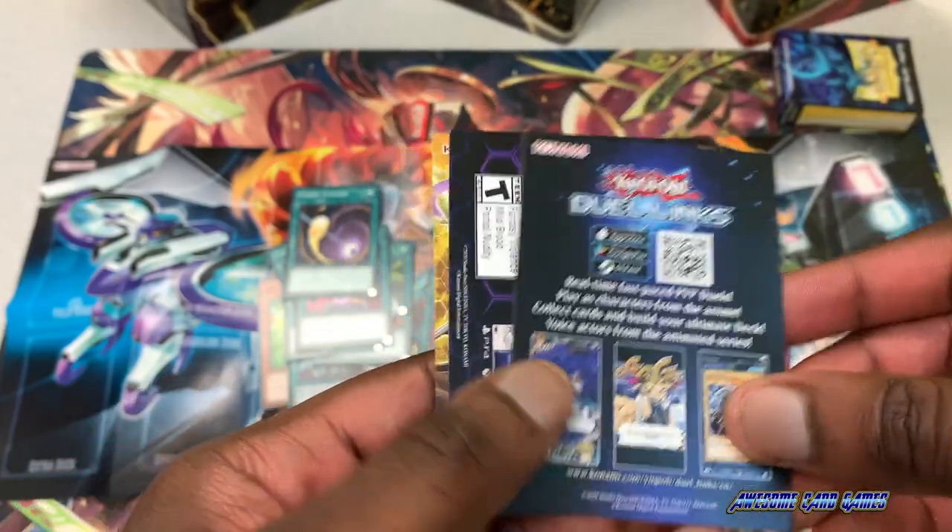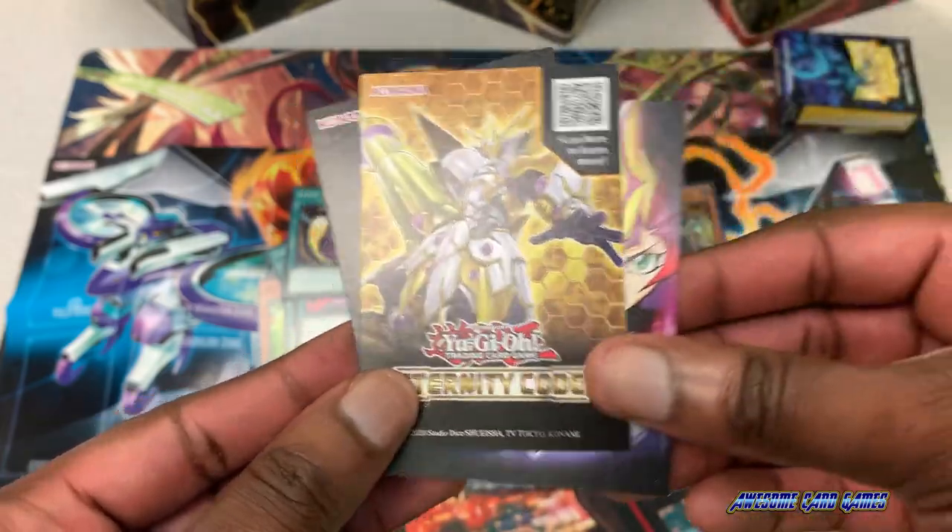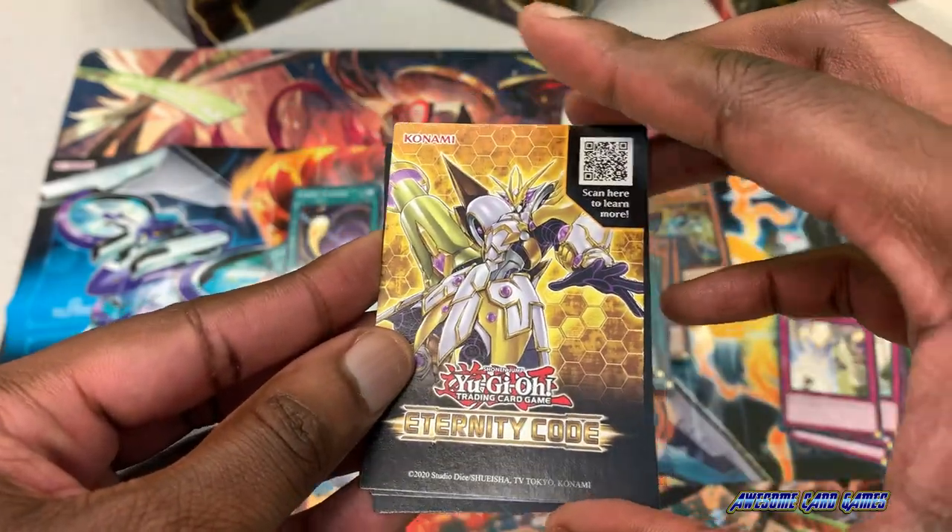There are some advertisements included for Duel Links, Legacy of the Duelist, and Eternity Code.